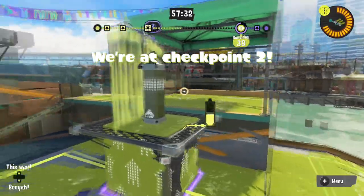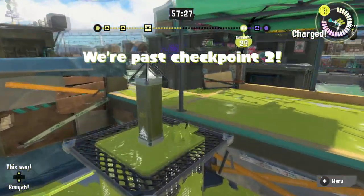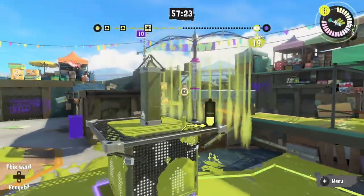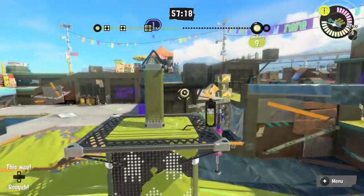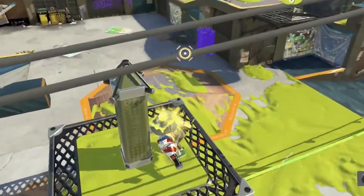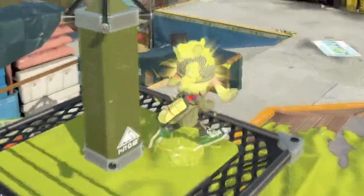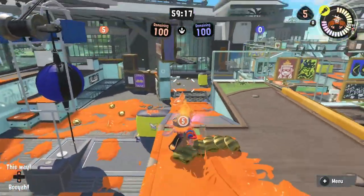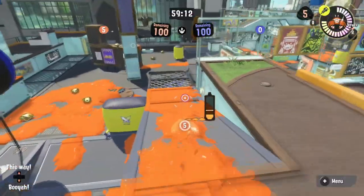And here's a random little one — Splash Walls. It's underutilized and not always useful, but it never hurts to know which spots you can bounce your Splash Wall back onto the tower from. Imagine having the wall on your tower — it's hard to pull off, but on occasion you might think about it. With all this new information fresh in your head from practicing all alone, you'll be able to play better in Turf War and Anarchy Battles. Practice makes perfect.